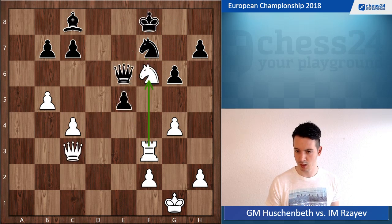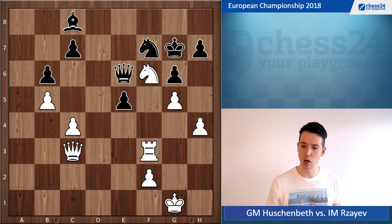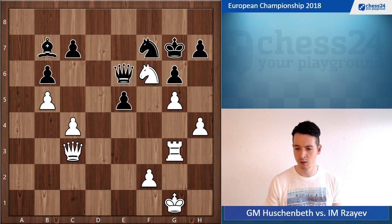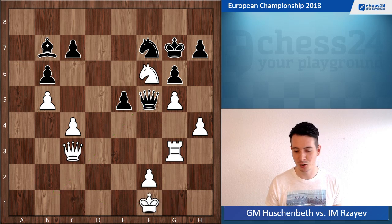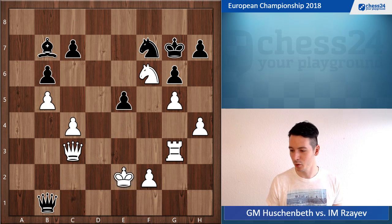My opponent went king g7, h4, b6, and g5. Now I've stabilized my knight on f6 and was confident about my chances. The only problem was I was low on time, but only a few more moves to make until the time control. Bishop b7, rook g3, queen f5 — now black is threatening queen b1 check and checkmate on h1, so I have to be careful. I decided to block the diagonal with knight e5, which is not the best move — I should go something like king f1, but that move didn't even cross my mind.